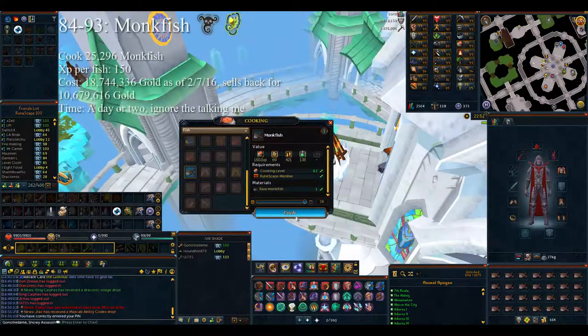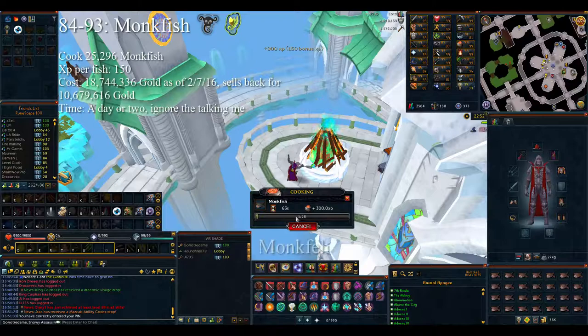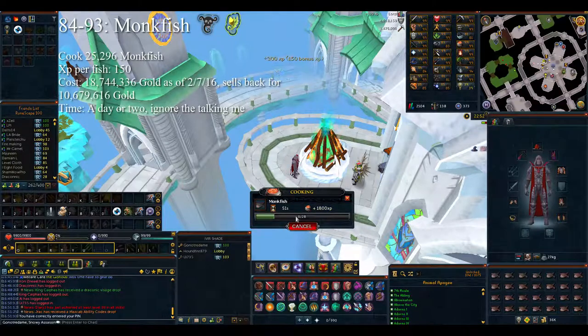For levels 84 to 93, you want to cook monkfish — 25,296 fish at 150 experience per fish. It shouldn't take ridiculous amounts of time. It will take a couple of hours but it shouldn't be a multi-day project.